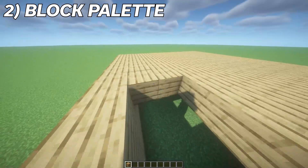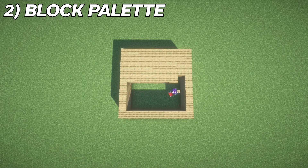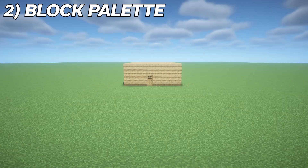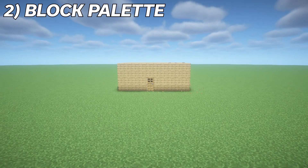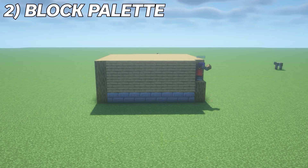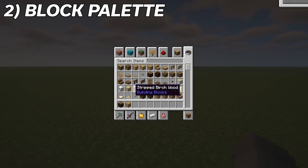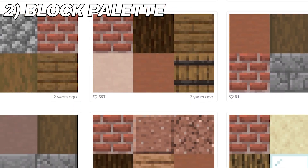Utilizing different materials in your build is a great first step in terms of what you can do when you actually start building. A house made out of only one material is very bland and doesn't have very much visual variety, but even adding in two different materials makes it look just that little bit more appealing. When thinking about what blocks to use, you can pick out a few blocks you think would look nice together on your own, or use websites like blockpalettes.com to help you pick out a cohesive palette.